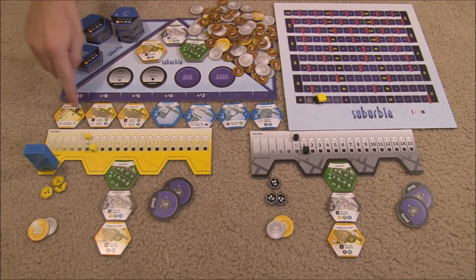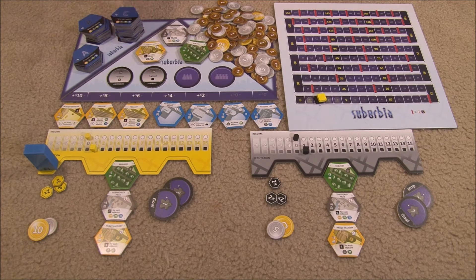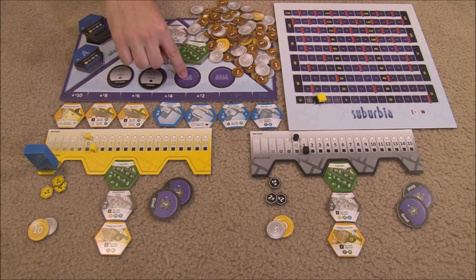After that you take some tiles from A and lay them out along the real estate market on the indicated spaces. You put four of each of the basic tiles face up on the indicated spaces and lay out the money nearby so everybody has access to it. Then you shuffle the goal tiles and lay one face up per player — we're a two player game so there's two face up goals.